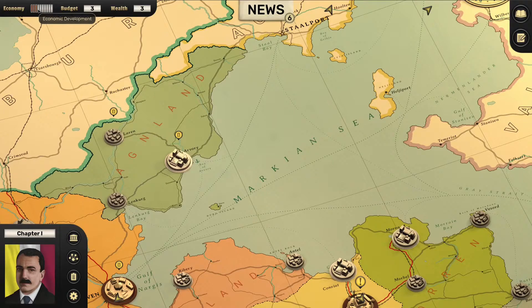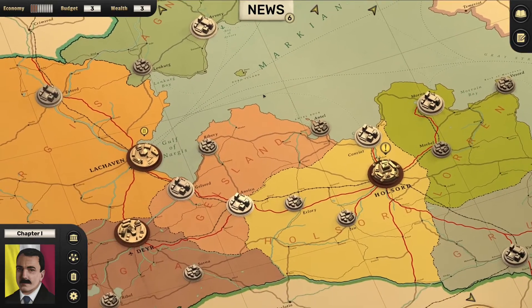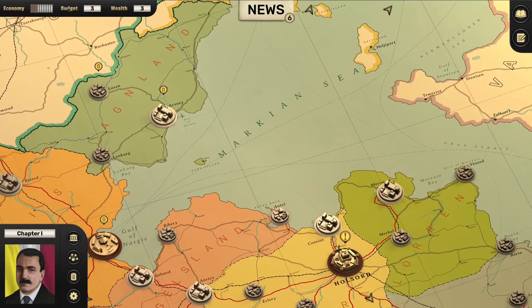Economy: economic development, three out of ten. So I guess that puts us in a lower second world, high third world zone — probably lacking economic development everywhere outside of the major centres. Not great, but considering it's 1929, not too bad. Budget: three. Wealth: three — personal wealth and government budget. Power is always more important than money because power can always get money, but money can't always get power. The government budget of three must be maximized.